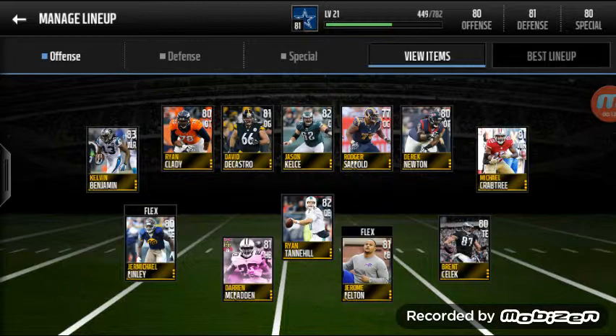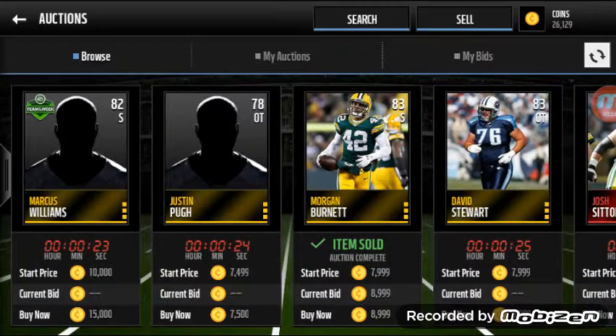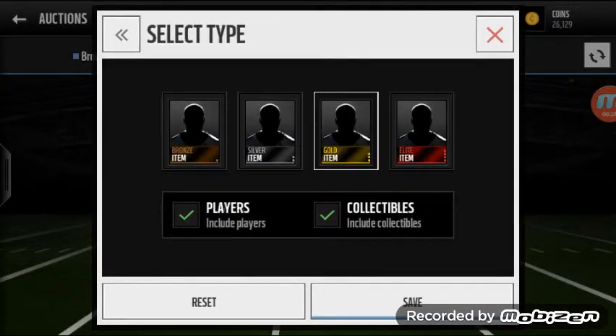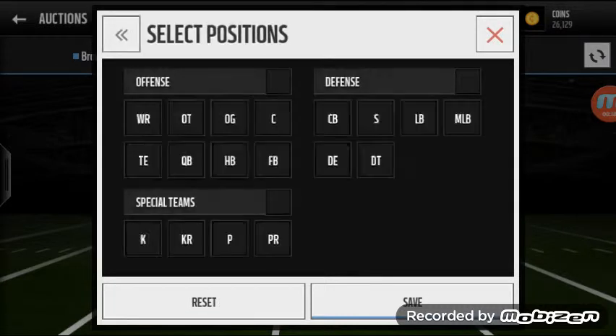If you fix your linemen up, what you do is go to Auctions, go to Search, and go to Gold. Because if you want a high rank, go to Gold. You want the overall to be higher than 80 — type in 80. Some of them might be Silver, so just go to Gold, go to Position, and filter for defense.